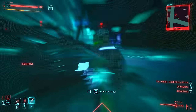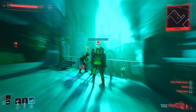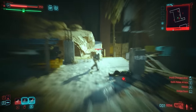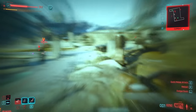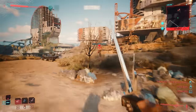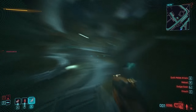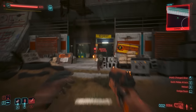Goddamn you CDPR, noticing exploits before we do. That said, as we move on, you'll notice that Zetatech's mid-air stats are actually only marginally better than the remaining two Sandys, which serve as high-level rewards unlocked at level 30 and 40+. Before reaching that level, Zetatech in my opinion is the most powerful and fun Sandevister to use. Ladies and gentlemen, we now have the final two utterly goated Sandevisters — the crème de la crème of 2.0 and one of my favourite overall ways to play.